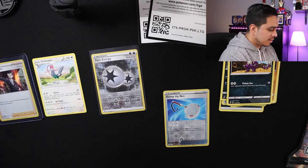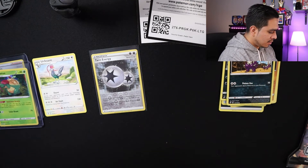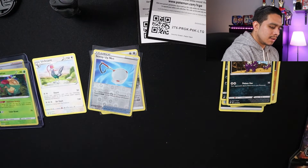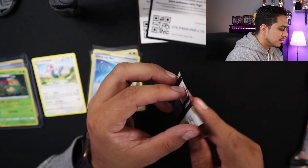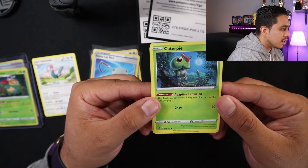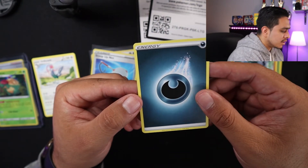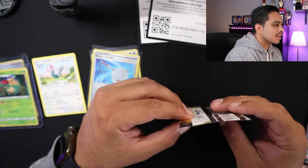Put this one on the sleeve since it is a holo. We'll just put this one on the regular sleeve. All right, cool. Next pack. Trash over there — we have a Caterpie. Braviary. And energy. Not so exciting. We pulled that other card from the other pack, so I'm pretty excited about that.